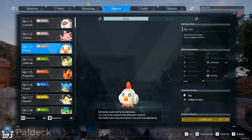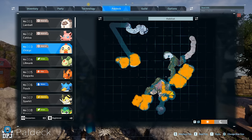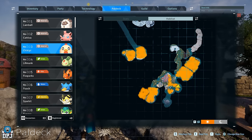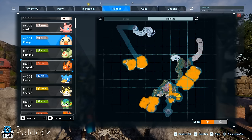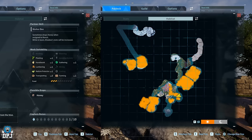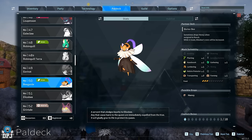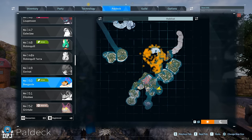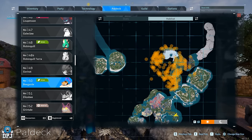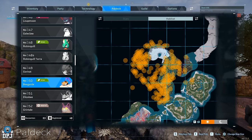Eggs — again you can buy from that vendor, but catching a couple of the little chick pals is ideal because they have the farming trait and will drop eggs for you. These chicks are also everywhere, so you shouldn't struggle finding them. And then there is the honey — there's a pal called the Bee Garde and a Lizard Bee. These have the farming trait and will drop honey for you. The location of where these can be found is shown on screen now.